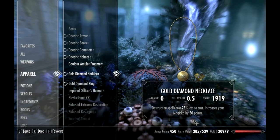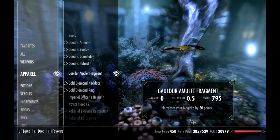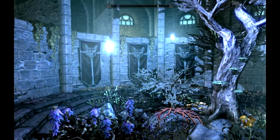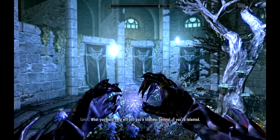As long as you have this Fortify Destruction enchantment on four of your equipped items — I have it on my Daedric helmet, my gold diamond necklace, my gold diamond ring, and my Daedric armor, which is four items — 25% off times four is 100%, which means that destruction spells literally cost nothing.